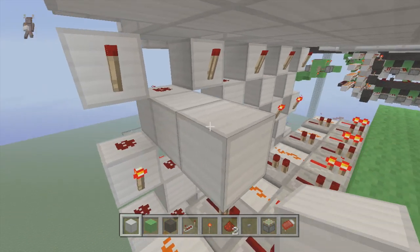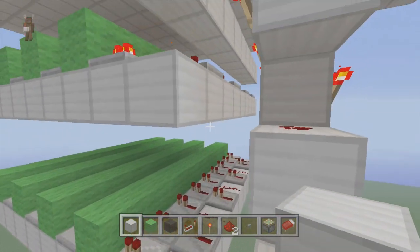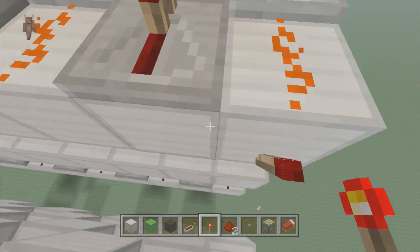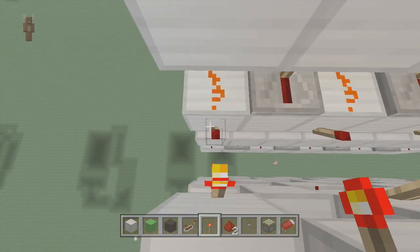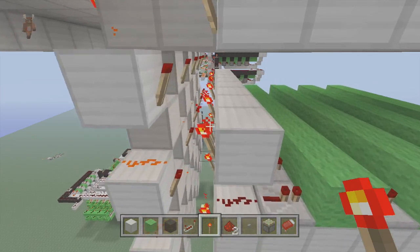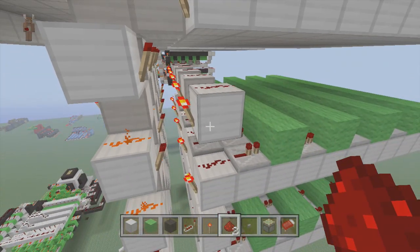And now we're going to come out two from here on this side and make a line straight across. Do that over every single one of them — put a line straight across. So we're going to go above this one and put a line straight across. And now we're going to fill in these torches — we're going to put a torch right above the redstone dust on each one of them, like so. And we're going to put right above again, put torches along these ones, and always skip one in between. So it looks something like this.